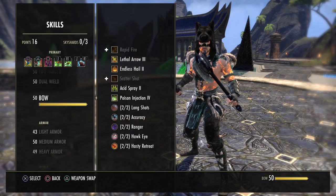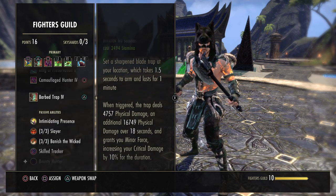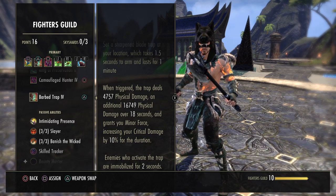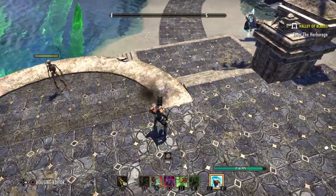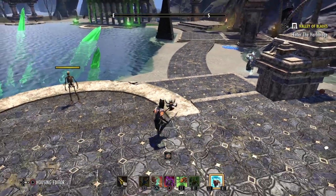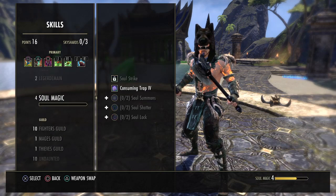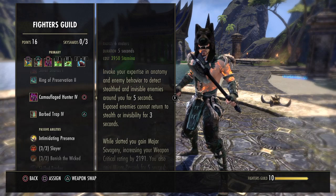Next from the Fighter's Guild skill line is Barb Trap — start with Beast Trap and morph it to Barb Trap. This puts a trap down for 18 seconds dealing physical damage over time, but more importantly grants you Minor Force, increasing your critical damage by 10% for the whole duration. Enemies who activate the trap are also immobilized. Place the trap on the ground — if an enemy steps into it they're immobilized and take damage over time, and you gain the Minor Force bonus.